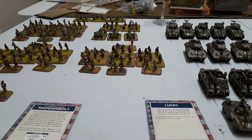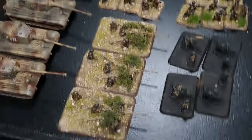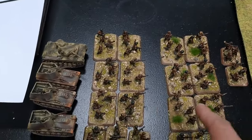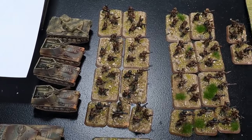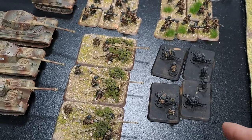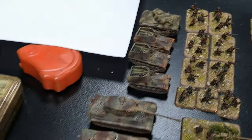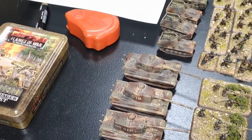Here's Seb's list — Falschirmjäger, painted lovely. He's got the company HQ and two 7-man platoons. He's doubled up on the Panzerschrecks but not Panzerfausts. Also the Falschirmjäger HMGs and three Pak 40s. Supporting them, some Vespers and a Panzer III OP with three Training Tiger 2s. And a lucky card.